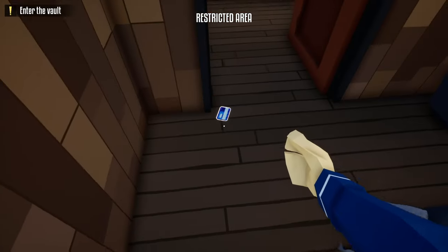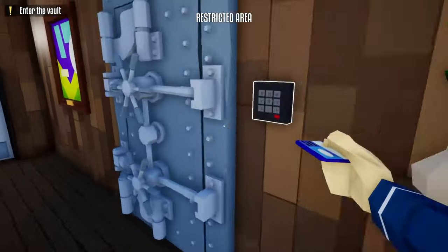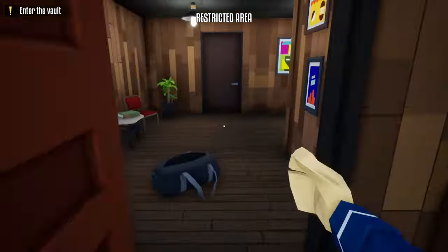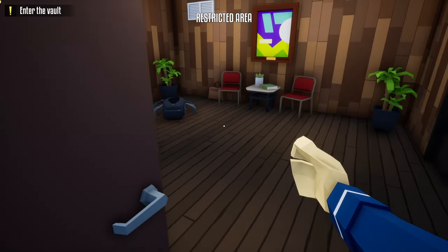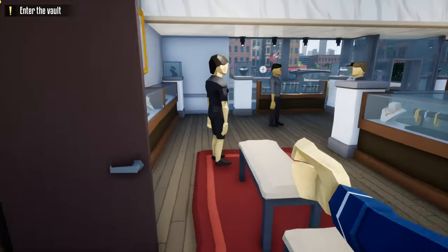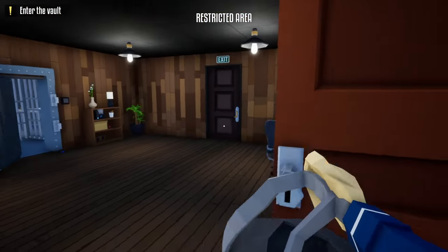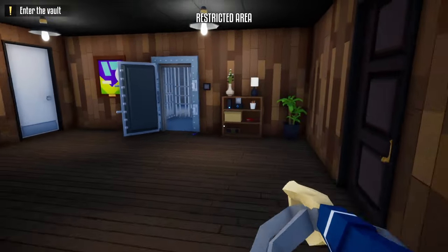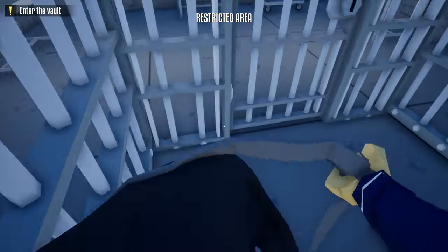Now comes another tricky part. To open the vault, what we need to do is scan this card. We're going to get seen, so we're going to go all the way back to this door and wait behind it until this guard passes. Then go into this room and wait for that guard to pass again. Once that guard passes, go back into the room. Now I have to get into that vault door. Now we're in here.